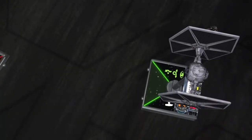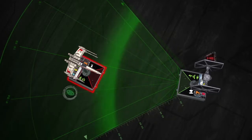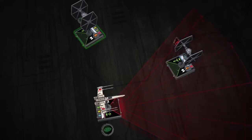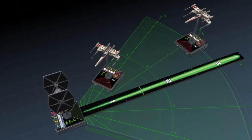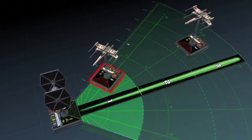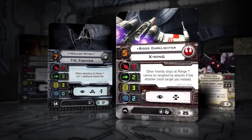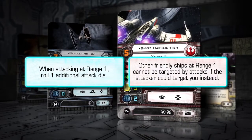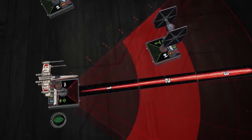At the front of each ship token is an area indicating the ship's firing arc. An enemy ship is considered to be inside the firing arc if any part of the enemy ship's base falls inside of this arc. If the enemy ship is inside the firing arc, the player then notes the range, measured using the range ruler, which is divided into three sections. Primary weapon attacks made at range 1 provide a bonus to the attacker, while those made at range 3 provide a bonus to the defender. In this example, Luke Skywalker is attacking Mauler Mithil at range 2, which gives no attack or defense bonus.